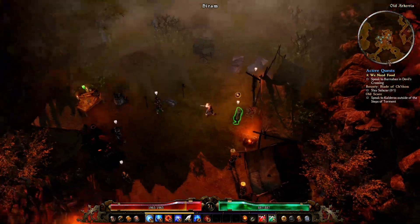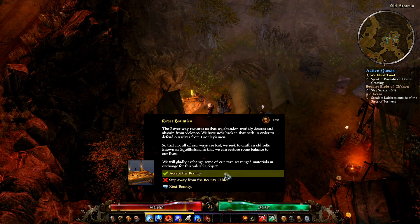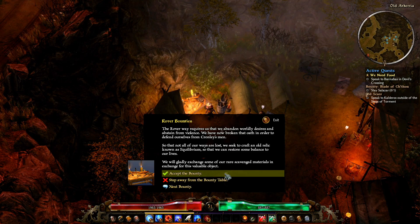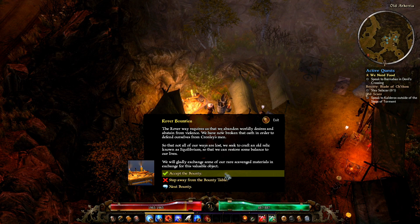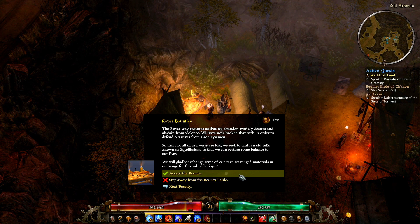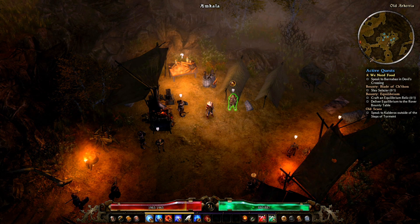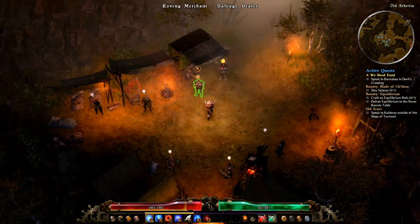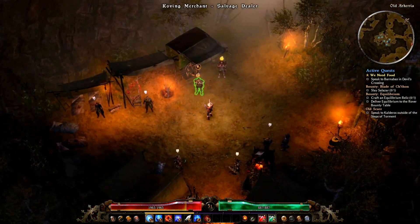The rover way requires abandoning worldly desires and abstaining from violence. They've now broken that oath to defend themselves from Cronley's men. So that not all their ways are lost, they seek to craft an old relic known as Equilibrium to restore balance to their lives. They'll exchange rare scavenged materials for this valuable object. We've accepted the bounty - craft an Equilibrium relic. The only place I know I can craft anything is the keeper of artifacts at the prison - the blacksmith.